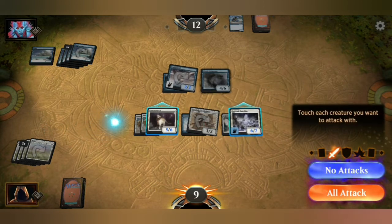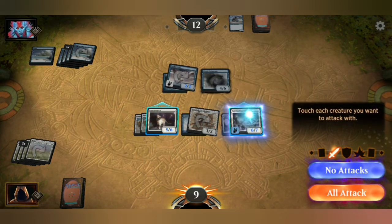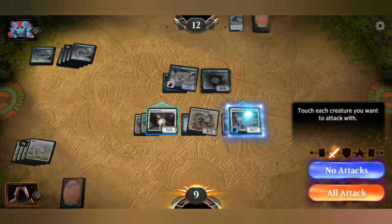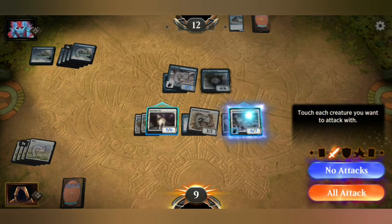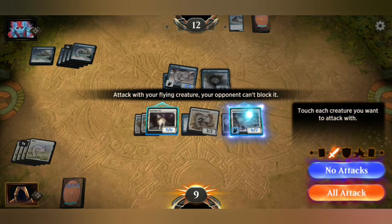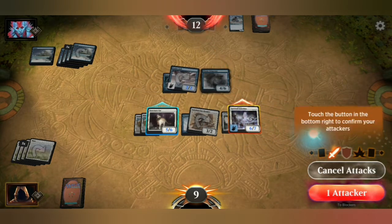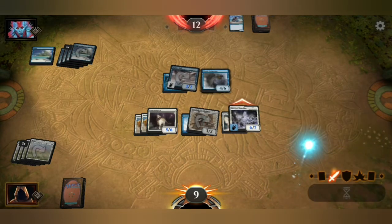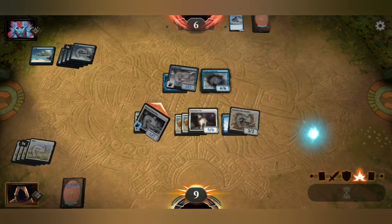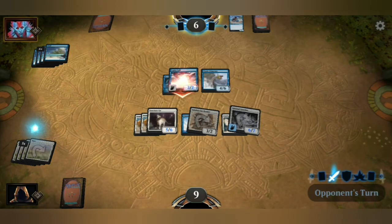I don't want to do anything this turn. No point in doing anything — no attacks. Attack with your flying creature — your opponent can't block it. Okay, I wanted to use it to block his attacks, but alright. Guess I attack. Now that I have a flying creature, he might not attack me with his flying creature so that he can block my flying creature next time.